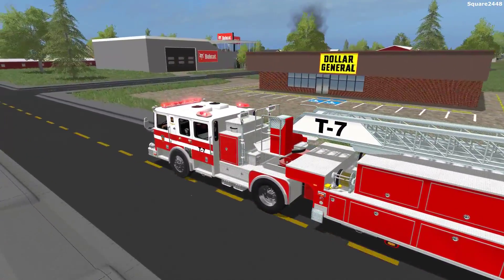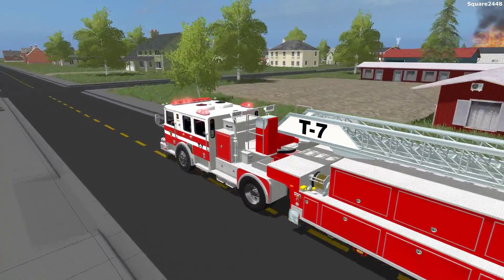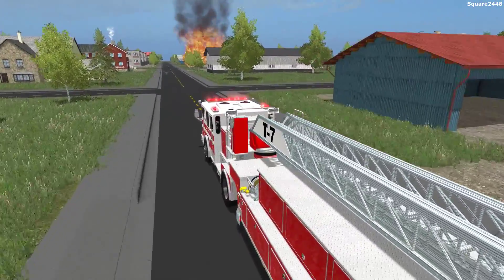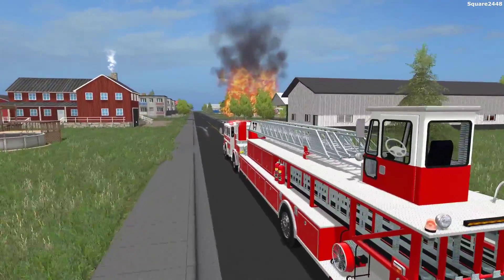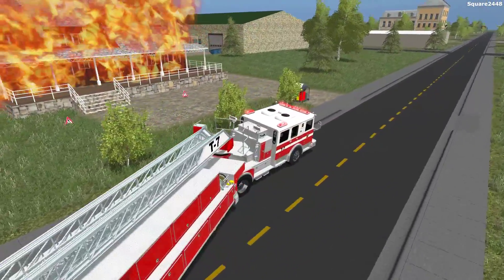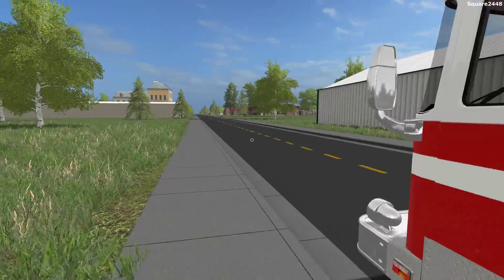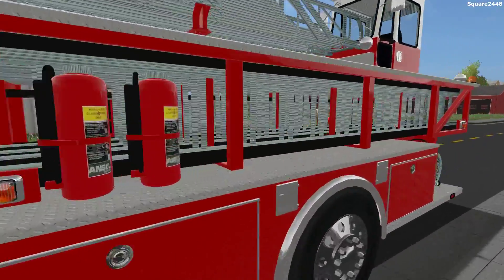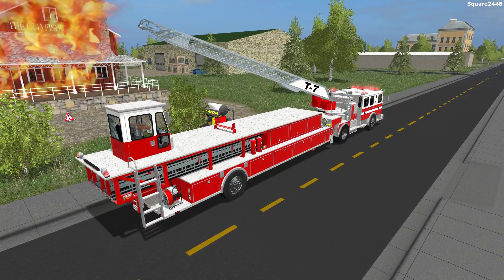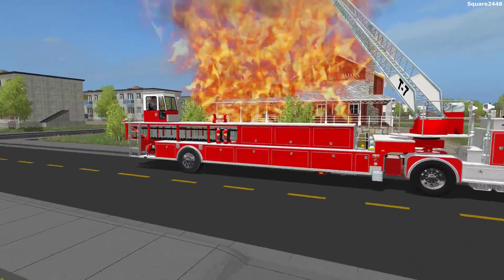We are already responding over there — take a look at those flames, those are massive flames. Haven't seen a fire like this in quite some time. Take a look at the turning on this, the braking is not the best. No sirens needed since there is not much traffic today. Take a look at that — this is fully engulfed and it's a good thing we did bring this tiller truck. We're parking right over here in the opposite lane of traffic, and we should be able to reach over there. It looks like an old barn converted into a restaurant.